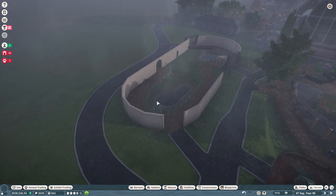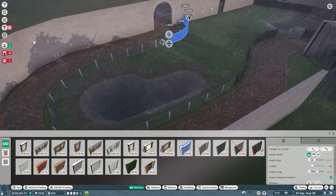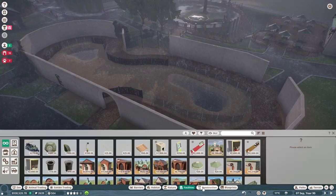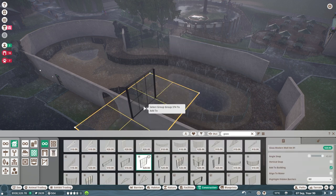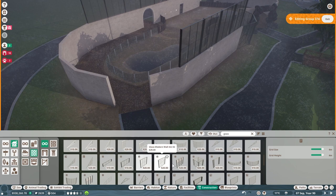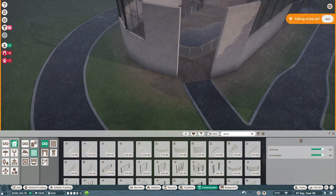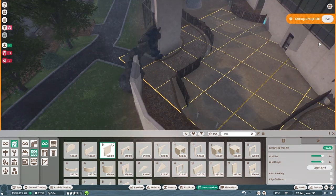Now we're just getting our habitat laid out, adding some water for them — they need a good amount to swim around in. Now we are adding in our glass. We actually don't stick with this glass; I decided to use the same glass as our other greenhouse, just with black frames. So you'll see me change that in a little bit.